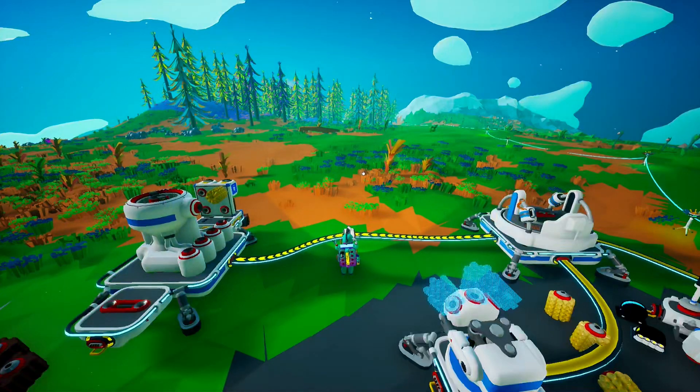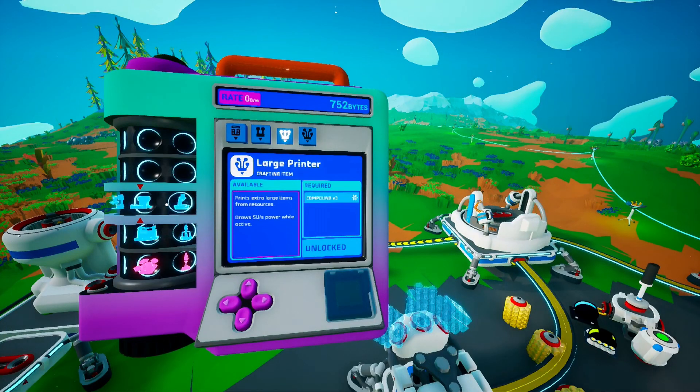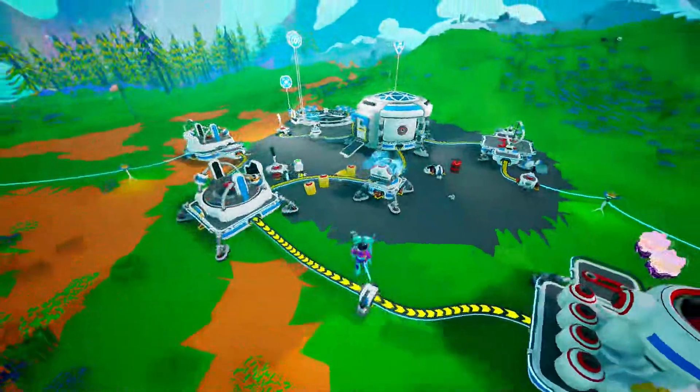Welcome everyone to Chill Gaming. This is part 4 of my Astroneer Let's Play series. You press Tab to open up your research and you've got general ones along the top here. We had the smelting furnace last time and I've just literally done the research on soil centrifuge. We also want to get the little tractor as well to help us run around.